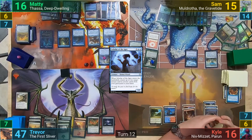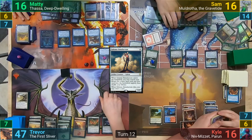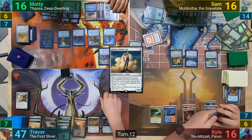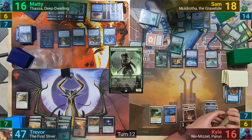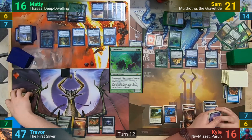Sam untaps and draws. He casts Solemn Simulacrum, gaining one life from the Reservoir. Before he puts his deck down, he also cracks his Expedition, because it'll get the third counter needed from the Solemn. Sam then casts his Reclamation Sage, gaining two from the Reservoir, and as it enters, blows up Maddy's Mirror. Sam's not finished though, casting an Acidic Slime, gaining three life, and as it enters, hits one of Trevor's Plains.